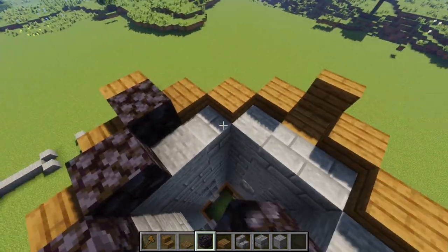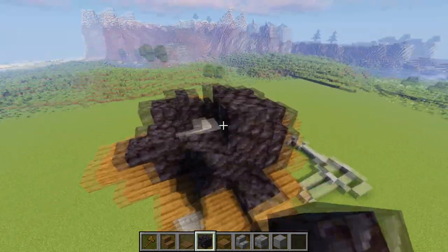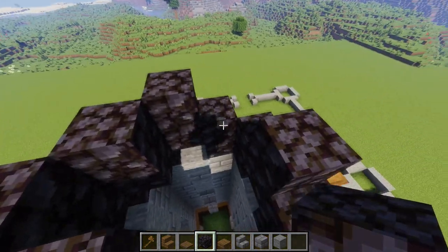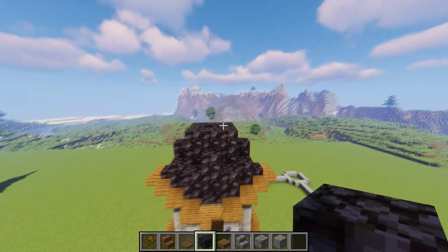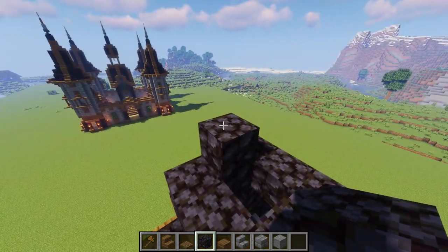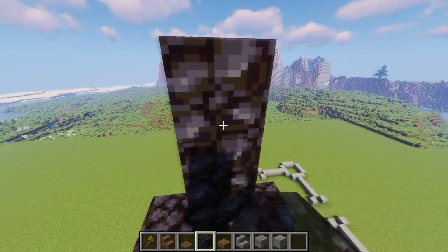Now grab your blackstone and bring one layer all the way around, then bring the corner pieces up one more. Fill in this area and bring it up once on all four sides. Then come in one on all four sides like this, and go straight across on all of these sides — it's going to create a square. Then bring this up three tall all the way around, and then in the very middle bring it up one, two, three once again.